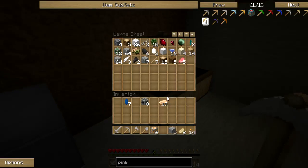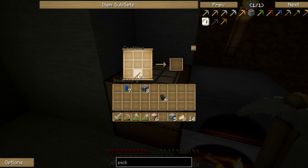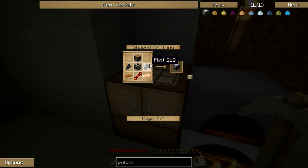Now I do think that this time, this episode, our main goal is going to be getting a pulverizer. I don't know if we can get all the ingredients, because obviously we'll need to get some redstone, I think. So I'll just show you actually. This works very similar to the macerator.